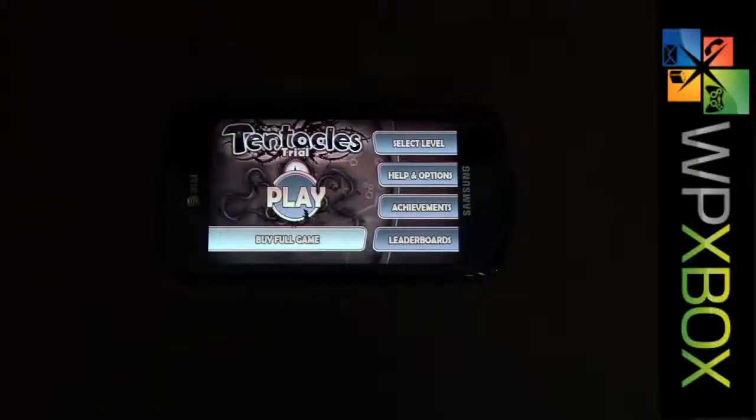Hi and welcome to WPXBOX Windows Phone Game Reviews. Today we have a spooky game called Tentacles. It's about the story of a virus — we call it a bug — which enters a doctor's body and then travels through different parts of human organs using the tentacles. You'll find an intro movie at the start of the game so you'll get to know the story when you play it.